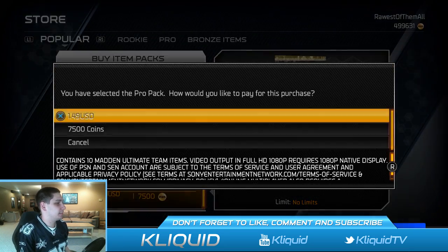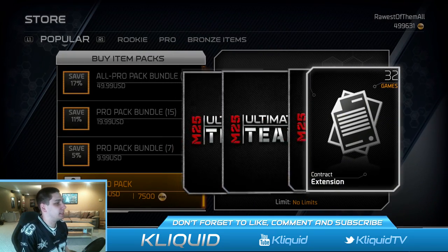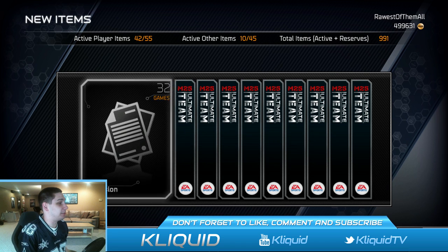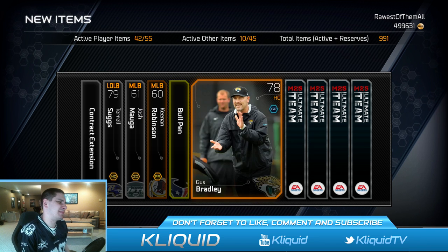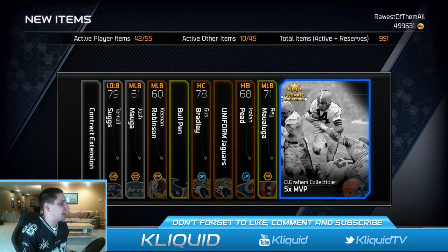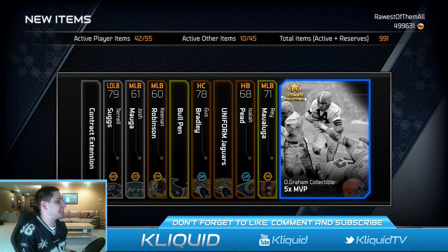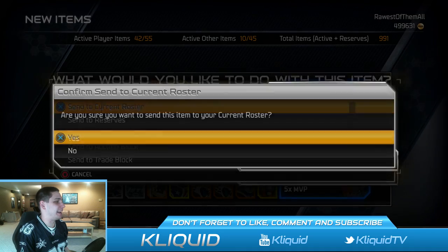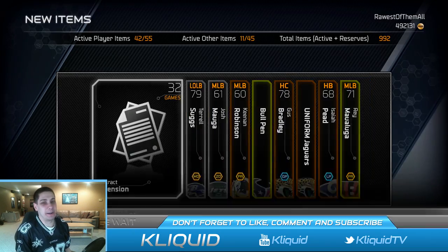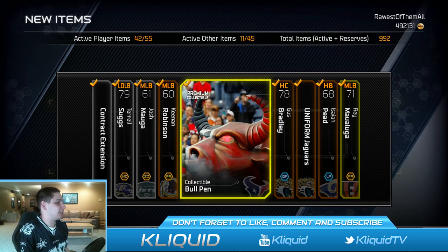All right, here we go, last pro pack. A 32 contract extension - I will take that! That's better than what I've been getting. An autogram collectible, an ultimate legend collectible - I'm pretty sure this is like the most garbage ultimate legend collectible you could get. I'm pretty sure the game is just trolling me at this point, but I'm gonna put it on my current roster anyway, maybe it'll give me some luck. Who knows - a bunch of crap otherwise.